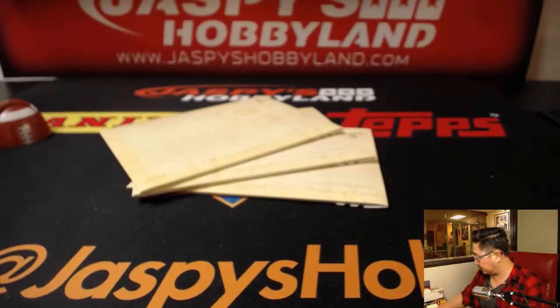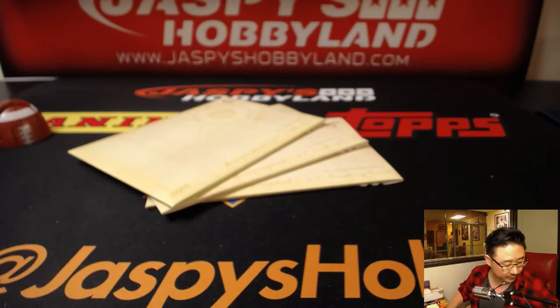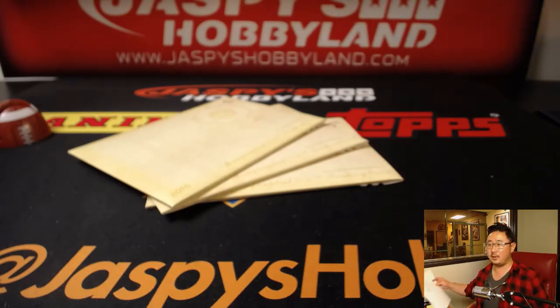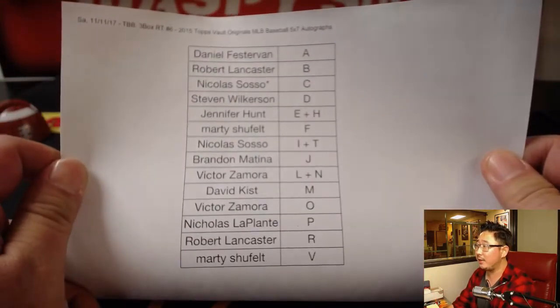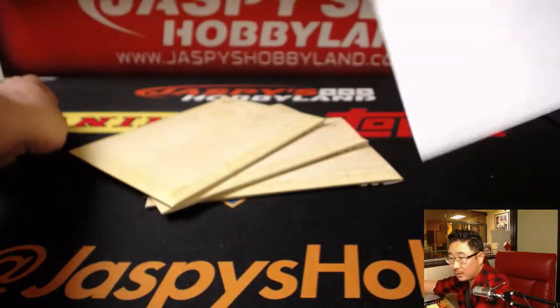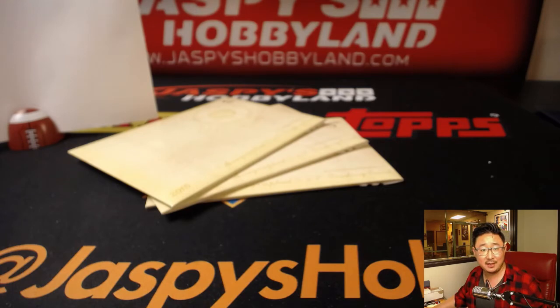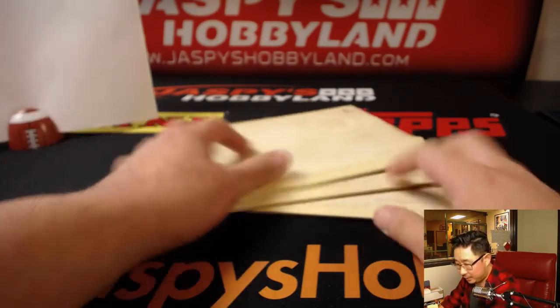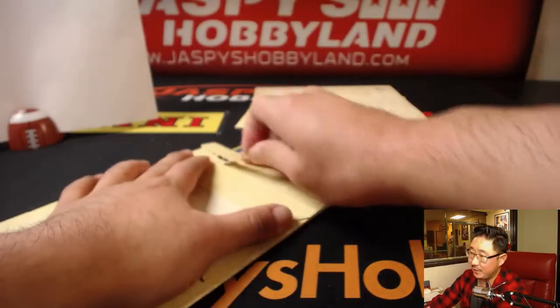All right. Good luck, everybody. There you are on a Saturday — that's the final printout right there. T — you could get Tony Perez. I think that's why it's combined with I, which is Ichiro, which is pretty good. The checklist is on the website folks, if you want to check that out — jaspershobbyland.com. Good luck.